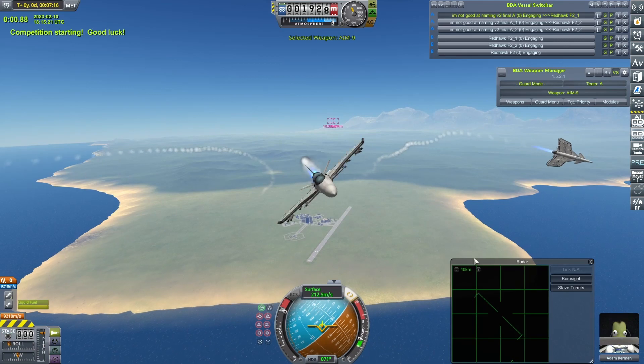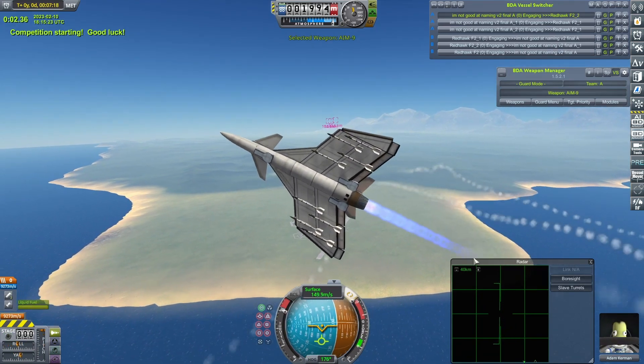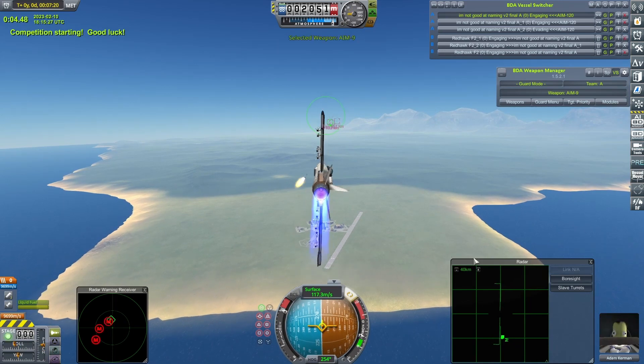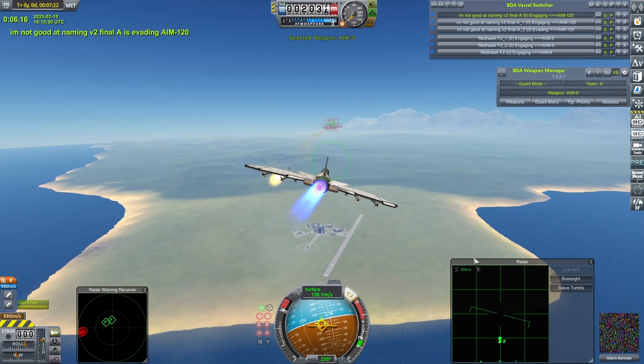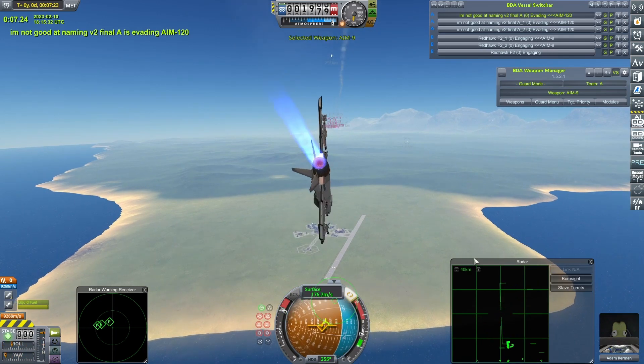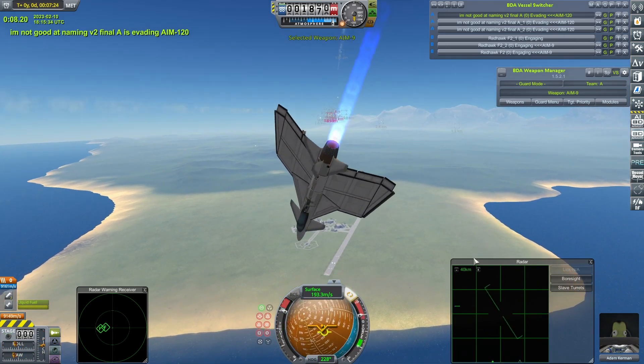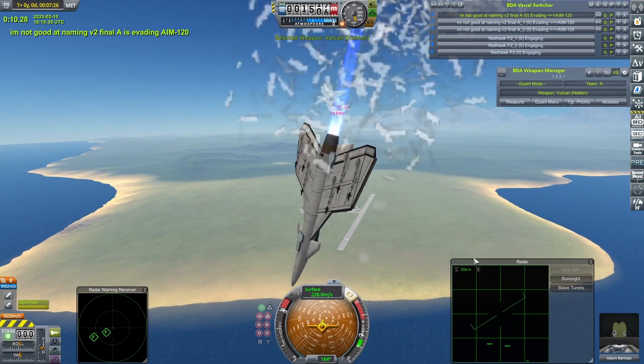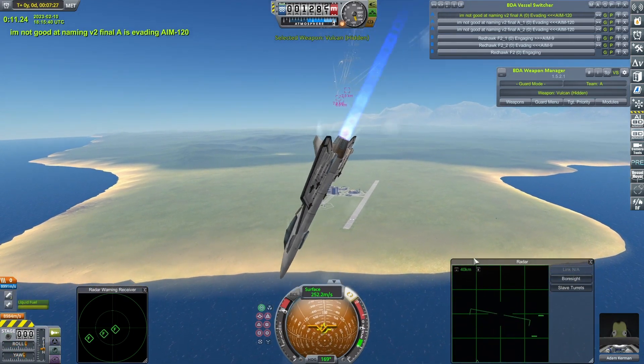The first fight starts — the V2s turn pretty damn quickly. It looks like the Redhawks have already gotten their missiles away though. As I've mentioned the last couple of episodes, you now need three wins to have a hope of getting on the leaderboard. Two wins won't cut it whichever way you slice it.